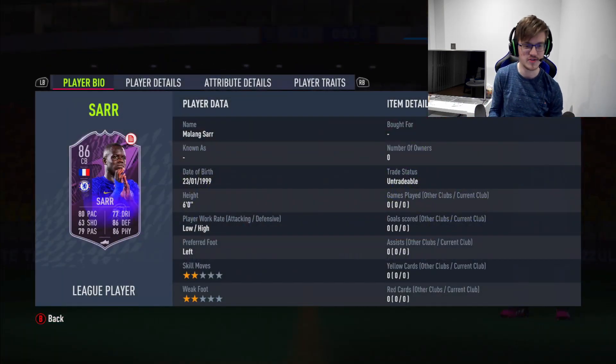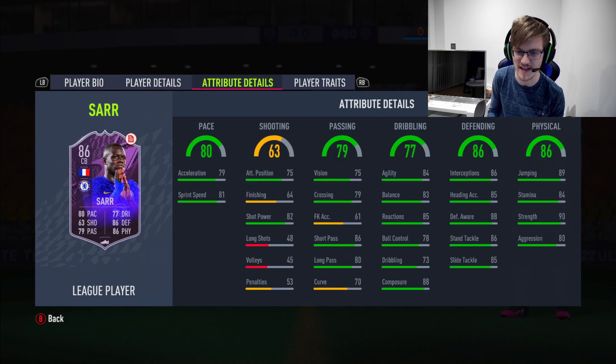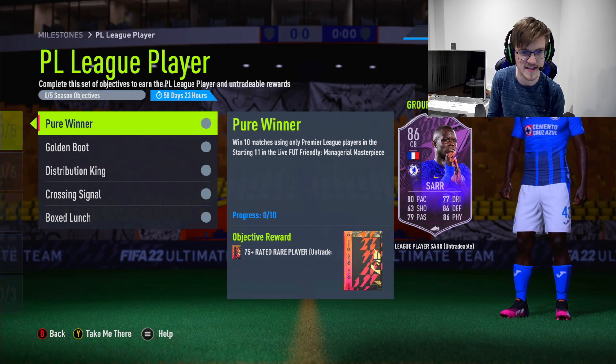We got Malang Sarr from Chelsea — left-footed, low-high work rates, which is absolutely beautiful. Look at that agility and balance. I can tell he's going to be a beast. Look at him. Let's have a look.